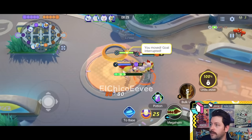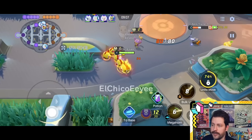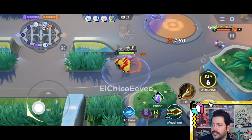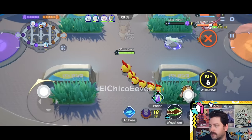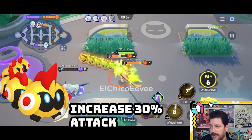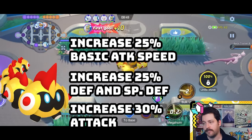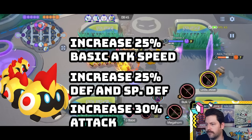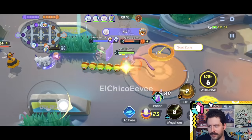Let's talk about your early moves. We have Tackle and we have Bulk Up. Like most Pokemon, your early moves are simple. Tackle has you charge in a designated direction, dealing damage to opposing Pokemon and shoving them for half a second, and your next basic attack becomes boosted. Then we have Bulk Up, which gives you increased attack by 30%, defense and special defense by 25%, and basic attack speed by 25% for three seconds.